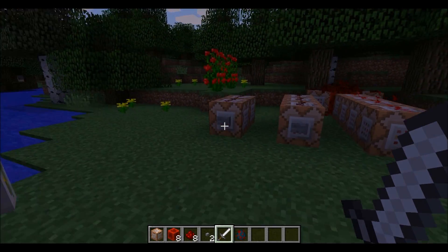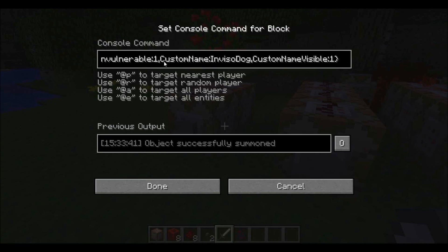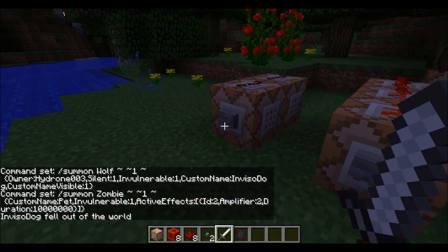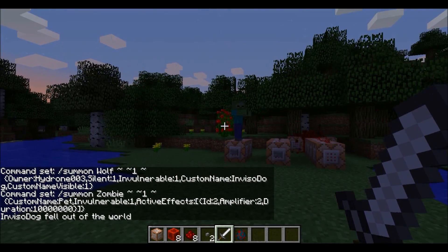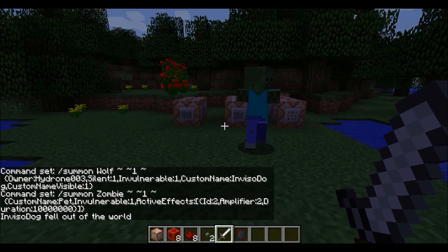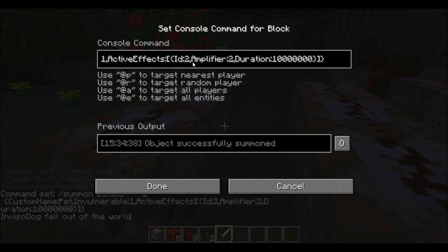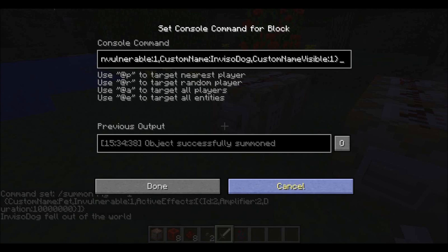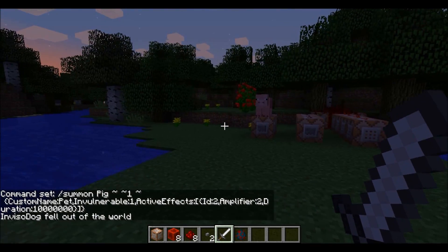You can change this to any mob you want — even something like a zombie. Basically any mob in the game that you can summon can be your pet. But if you're in survival mode and you use a zombie, he will attack you. So any violent mobs, you have to be wary because they will attack you. I suggest only using passive mobs. But yeah, you can do anything — even a pet pig! Get rid of the zombie, and yeah, here's my pet pig.